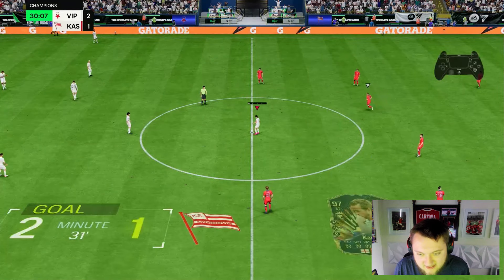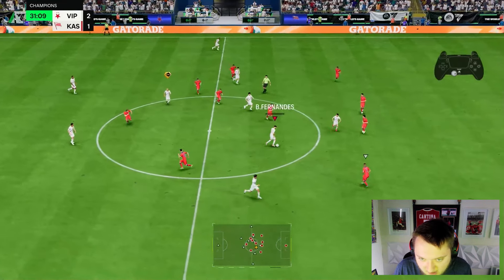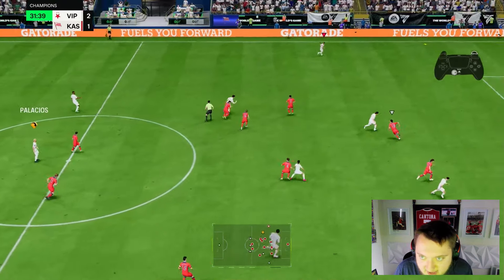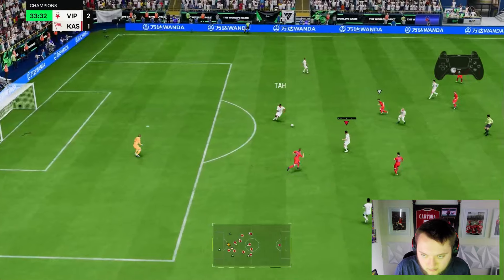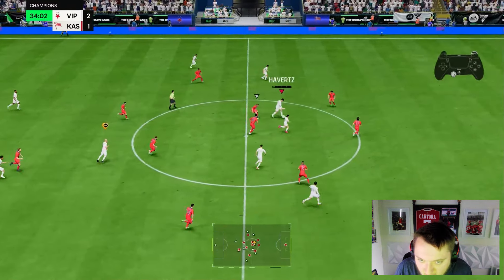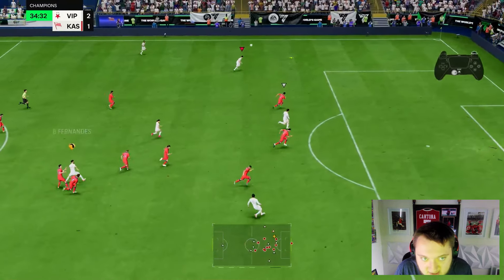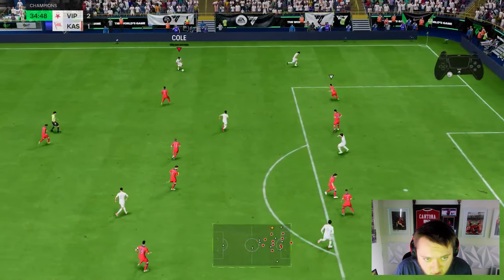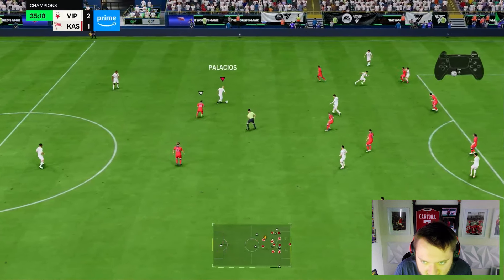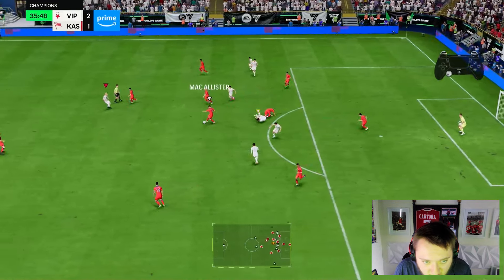Palacios plenty of time in the middle of the park, picks out a really nice pass into Kai. We'll go over with Bruno — this card offers a lot as that dictator role, for sure. I certainly wouldn't play him any higher based on what I've seen, but as that dictator role he's been brilliant.